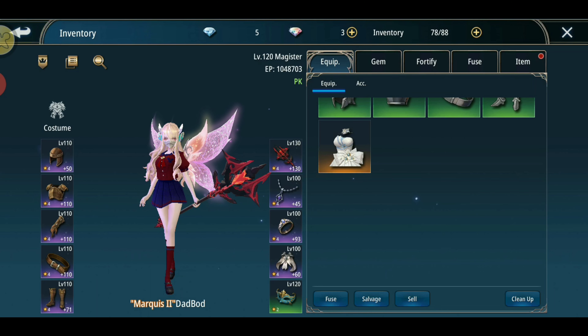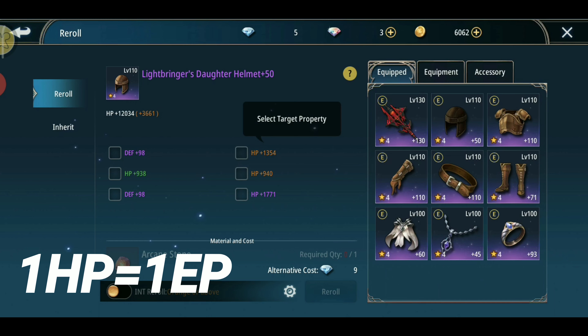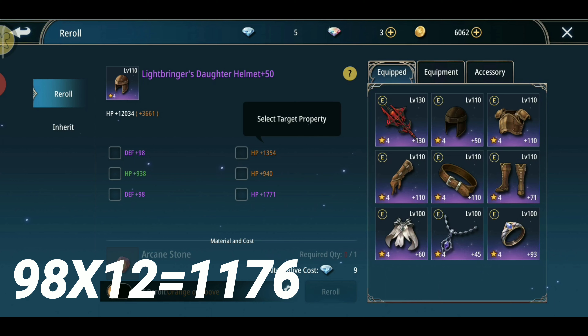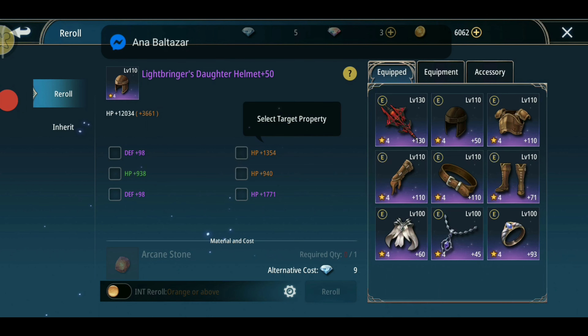Now for the last three: the helm, the armor, and the boots. For the helmet, per 1 HP is 1 EP and per 1 defense is 12 EP. HP is the best option for the helmet because 98 defense times 12 is only 1176 EP, while the HP side equals 1771 EP — about a 500+ EP difference.